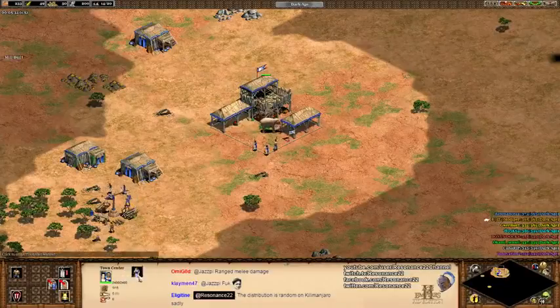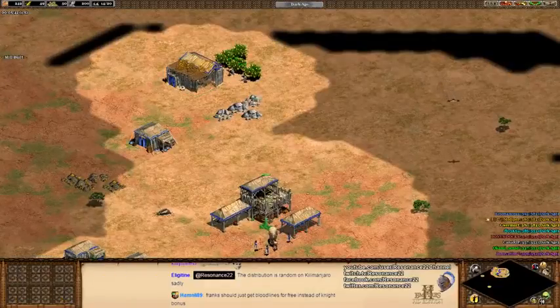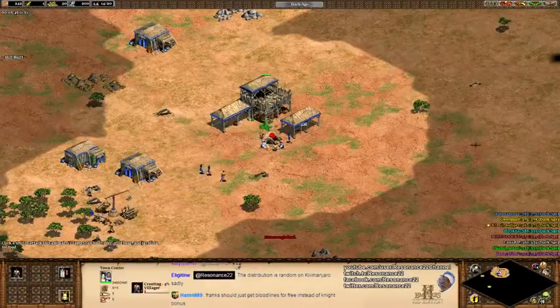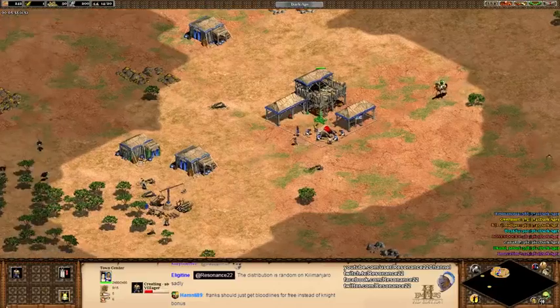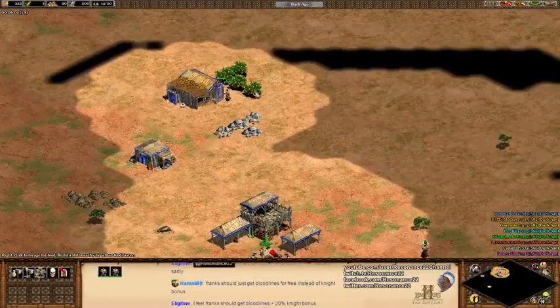I probably should have had more villagers over here, but I needed some degree of food, so my TC has been idle for a while. There's only four goats on this map, which are like literally sheep — there's only four. And there's only one boar and it's an elephant, so this map is weird.